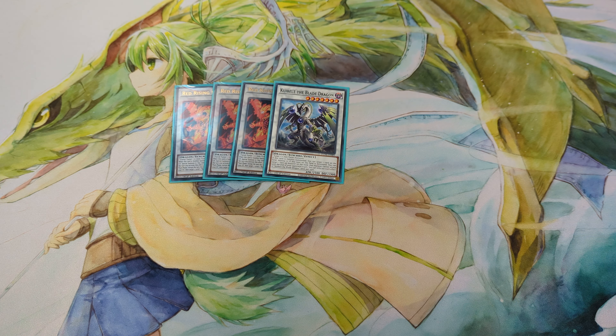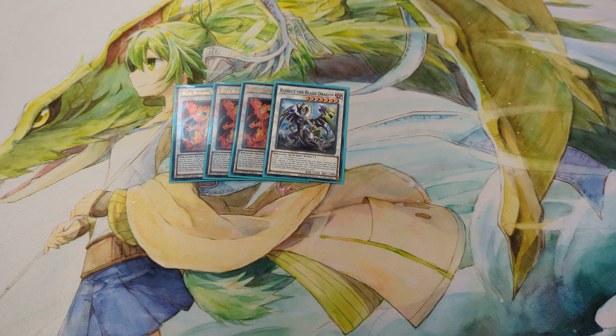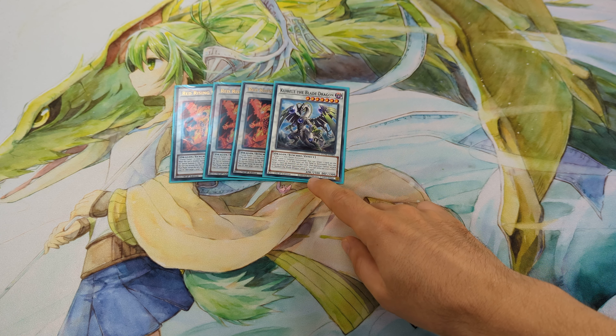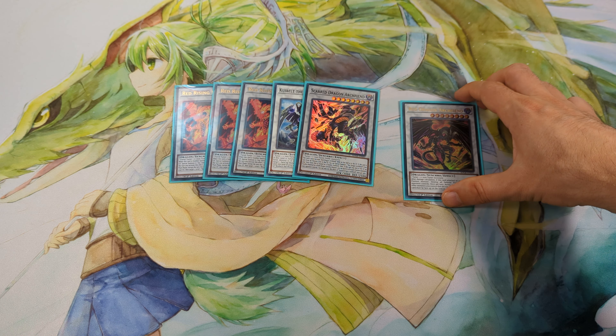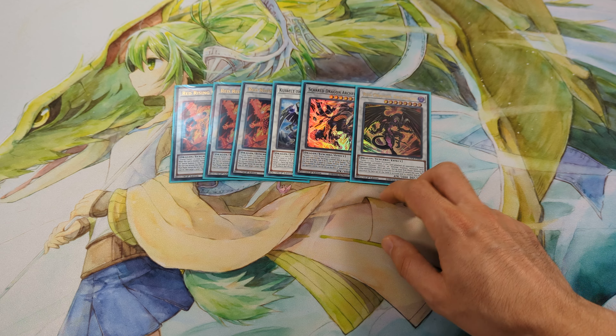1 Koibelt, the Blade Dragon — this is the level 7 Synchro you can play because it's a Dark Dragon and it has a pretty good effect when going 2nd where you can break boards. Next, the new Scarlet Dragon Edgewind — if this card is used as Synchro material you can special summon Red Dragon Edgewind and also pop your opponent's monsters.